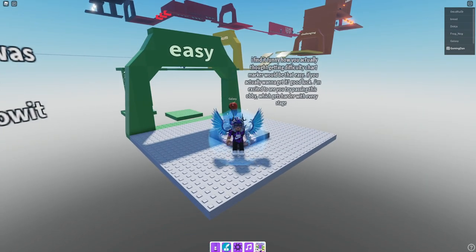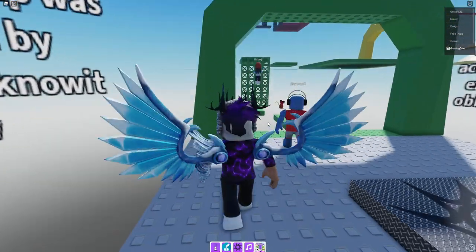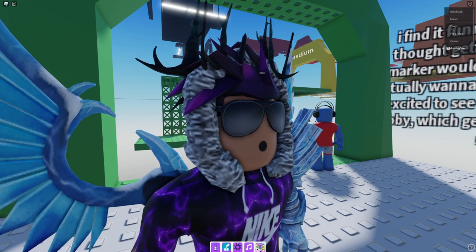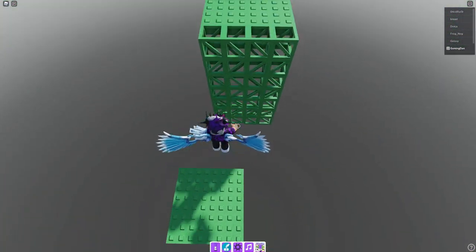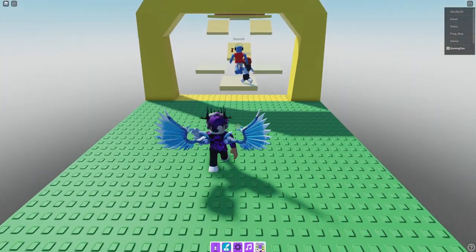After you've done that, you'll now be teleported to the Difficulty Chart place. All we need to do is complete it. There is a stage where we need to actually run, and as you can see in the background, there's that bit where we just need to run all across it. There is one place in this though that you have to go a separate way to actually be teleported there.